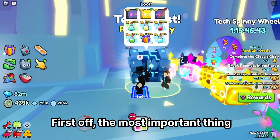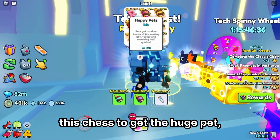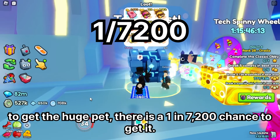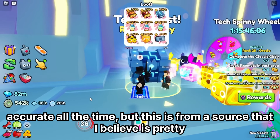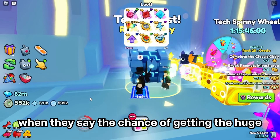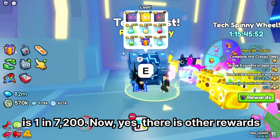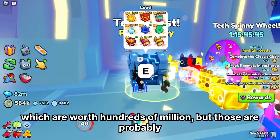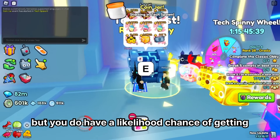The most important thing in the chest is probably the Huge Pet. Everyone only opens this chest to get the Huge Pet, and in order to get it, there is a 1 in 7,200 chance. These numbers aren't 100% accurate, but they come from a source I believe is pretty reliable. There are also other rewards such as Royalty and some super crazy ultimates like the Chess Breaker, which are worth hundreds of millions, but those are probably really unlikely. You do have a likelihood of getting the Huge, though.